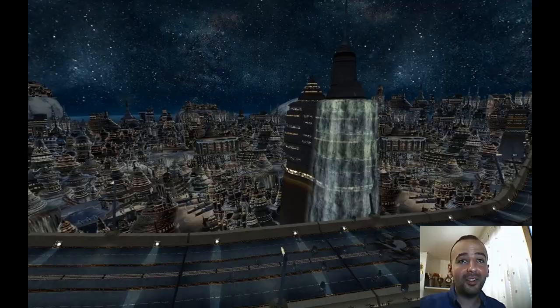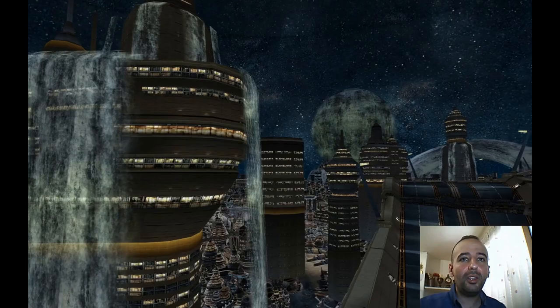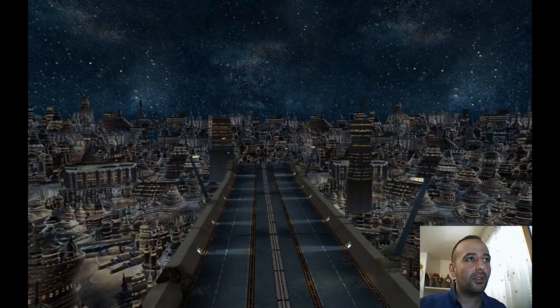I didn't notice this before — that you can see Sin, or that Sin is observing what you're doing. It's like he's waiting for you, he's waiting for Tidus. And I think this is logical when you think of the story and the plot, and why Sin is concerned with Tidus.